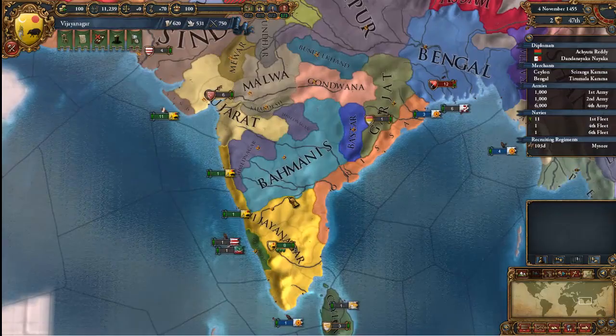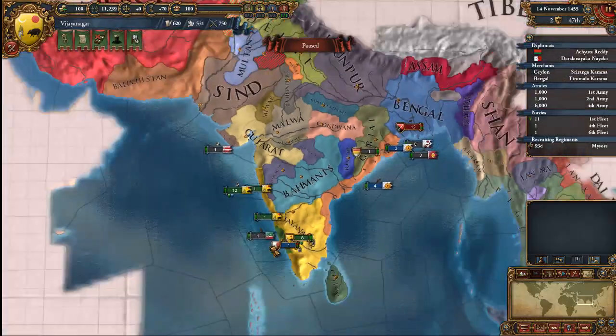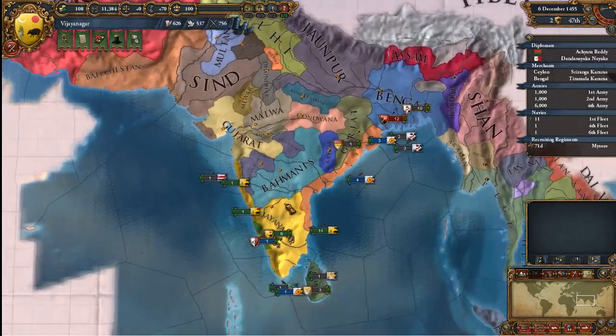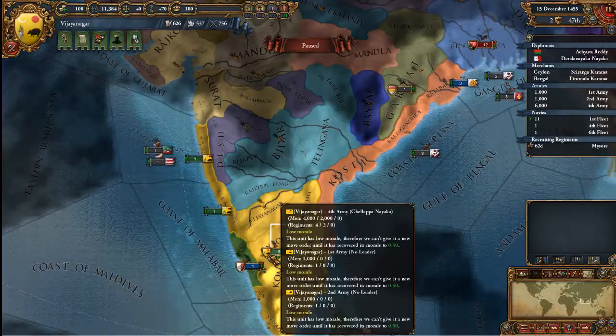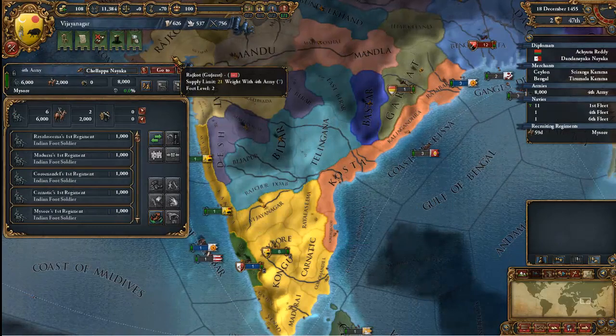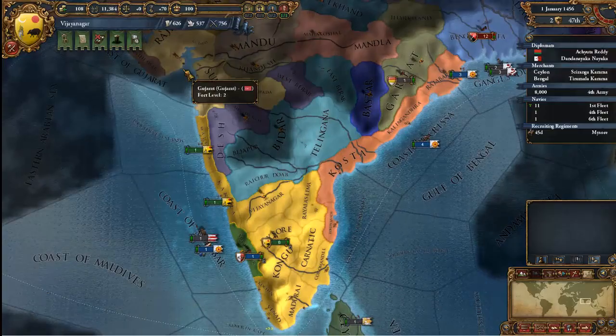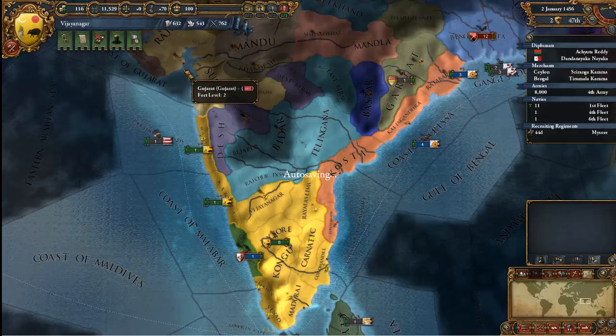Smaller countries will get obliterated as the game goes on, and that's true everywhere. Eventually by the end of the game it'll just be a lot of strong countries picking on the very few small countries, and occasionally smashing into each other and causing great death.